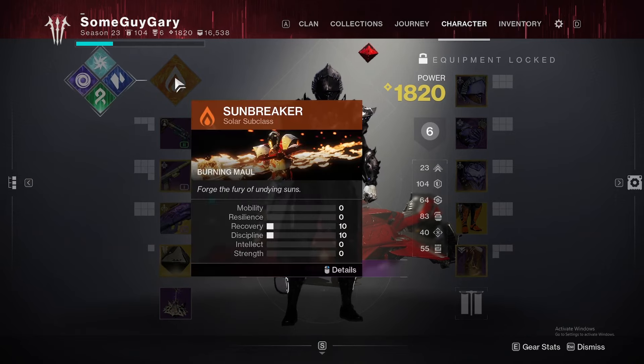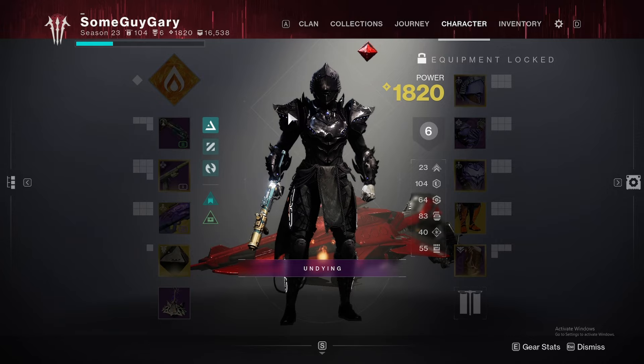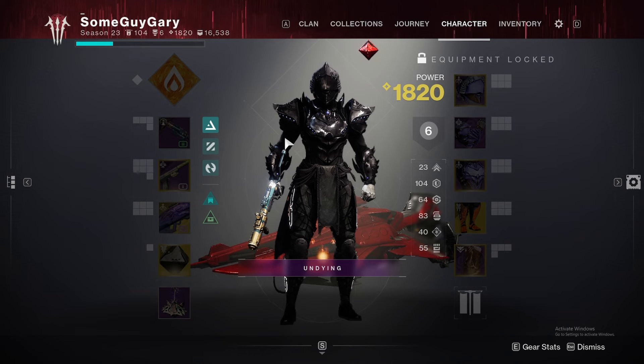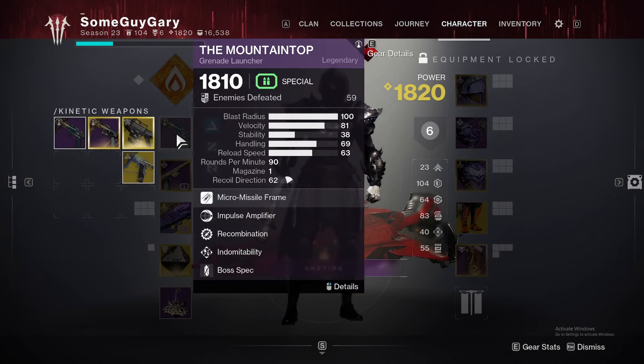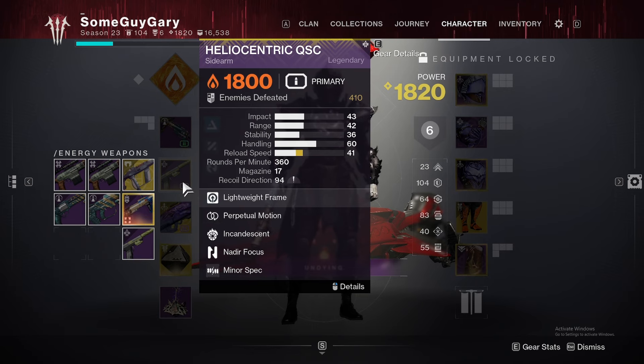Hello ladies and gentlemen, today we have a Solar Titan build showcase — Path of the Burning Steps, as well as Mountaintop with Recom. It's great for auto-loading and could be replaced with Impulse. We also have an Incandescent sidearm.